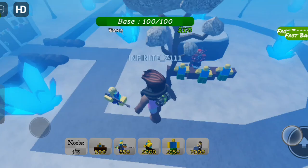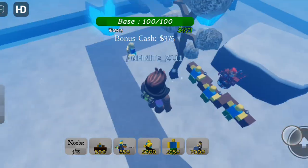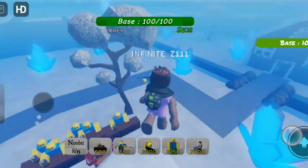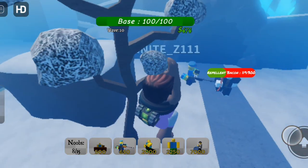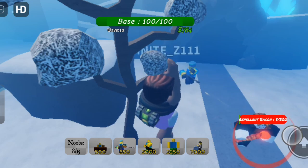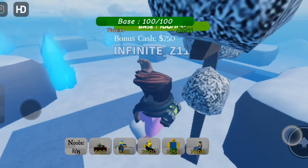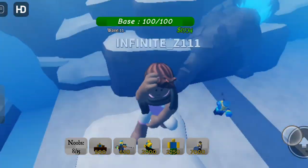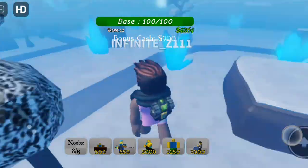Whenever you get money for Farm, place it. Jane can kill 300 HP Bacons. In this clip, I'm maxing out my Jane so that it can call Jerrys to help.